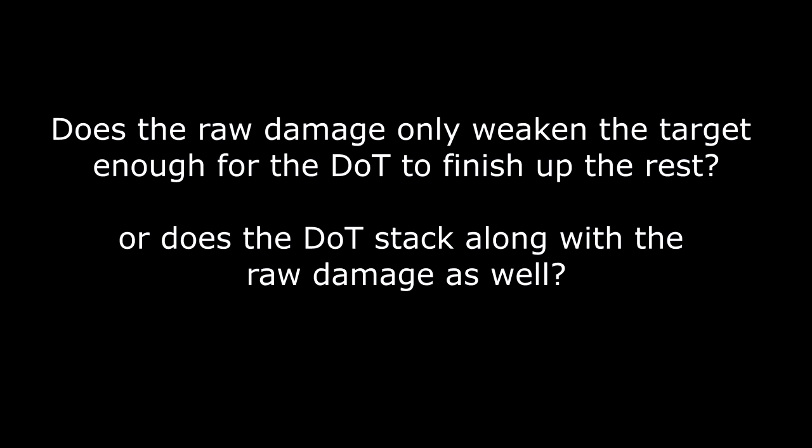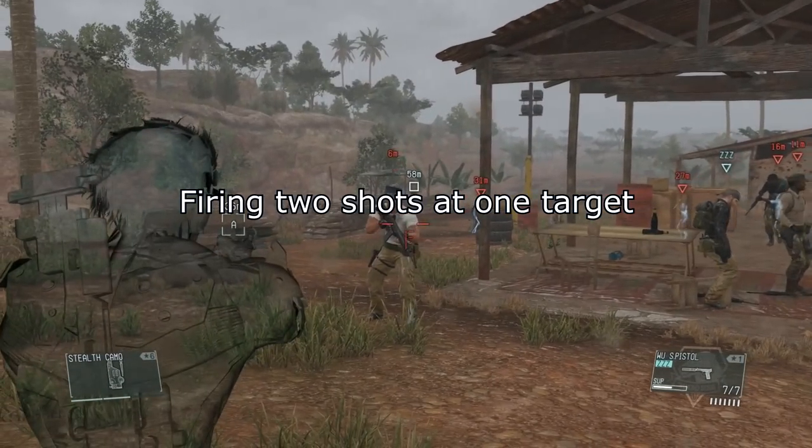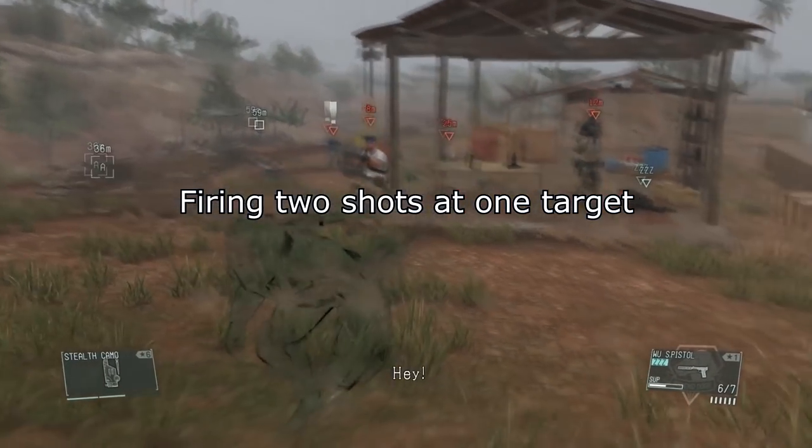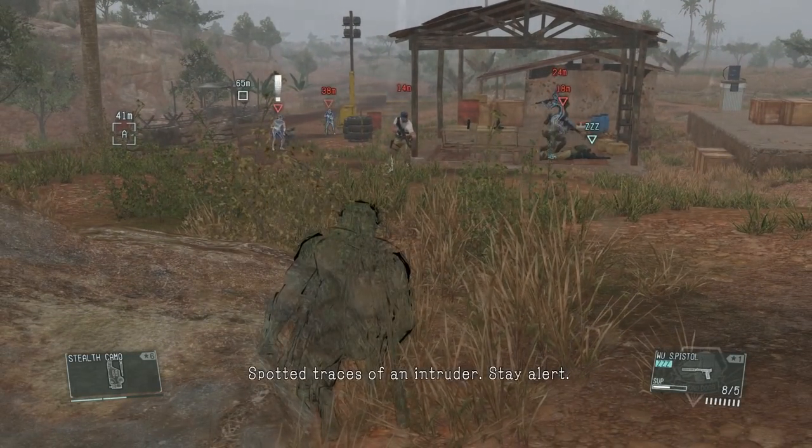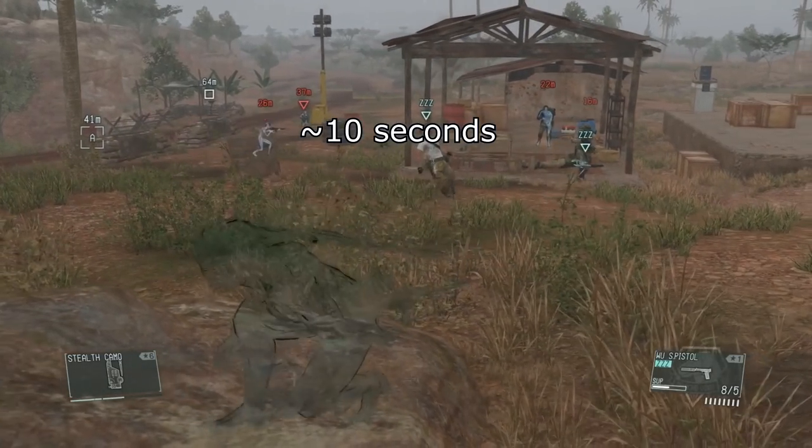So the next question is: when you do multiple body shots, is the raw damage just stacking up and the damage over time just cleaning up the rest? Or is the damage over time also stacking as well? It took about 10 seconds to drop an enemy after shooting them twice with the Wu-S pistol at grade 1.